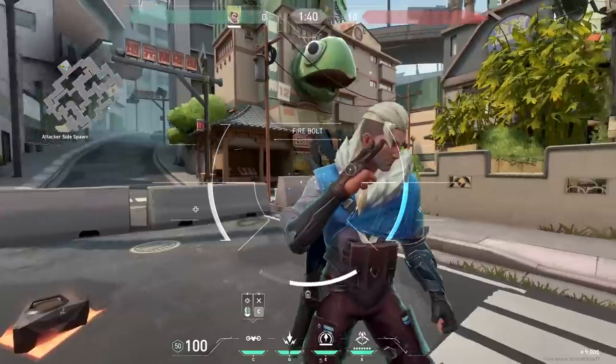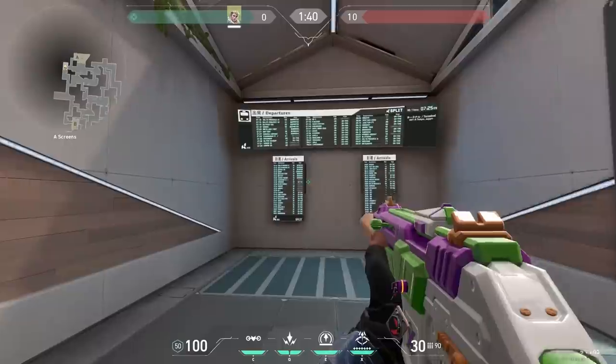Sova has an artificial right eye. With that eye, he can see what his drone is seeing — as you can see in the clip in the background. His fingers are against that artificial eye.